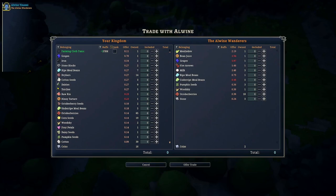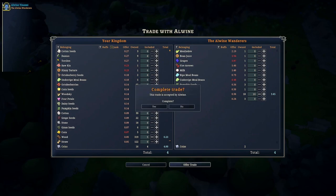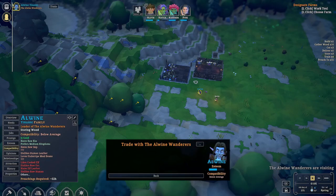Trade with him. Let's see what he has — he's got berries. Ten of those. We got a lot of wood so we'll give him five wood. Proper trade. This trade is accepted by Alowen. Yes! With Alowen and wonder, all right.